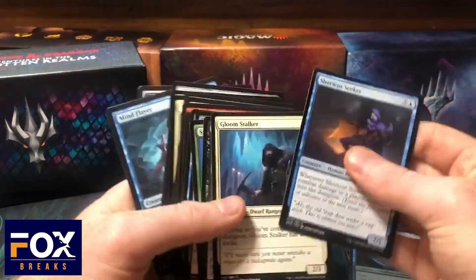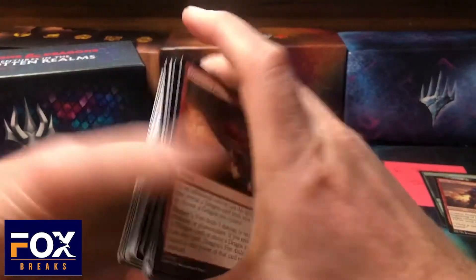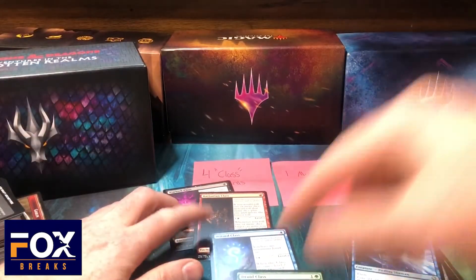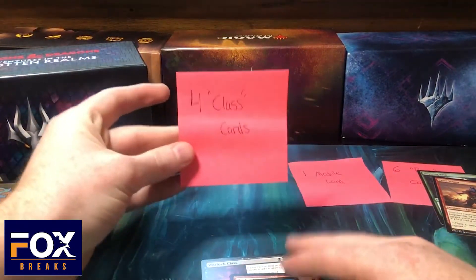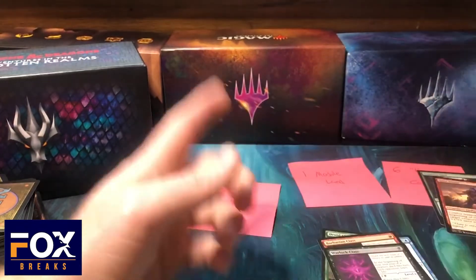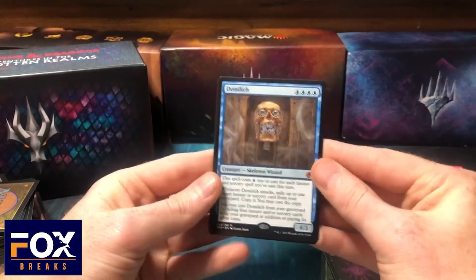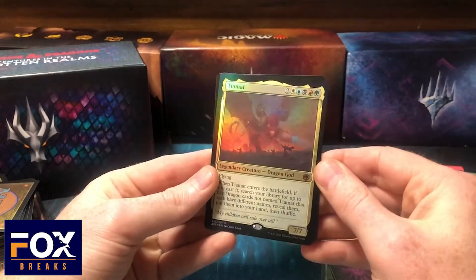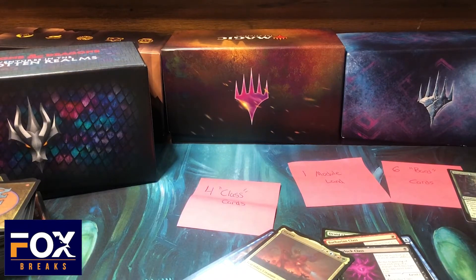Mind Flayer. All right, so based on what I'm seeing, we didn't hit a single achievement — wait, actually we did get one. We got the four class cards: Druid Class, Wizard Class, Barbarian Class, and Warlock Class. So we did get the class card achievement. We did not get the module land and we did not get six bard cards. But who really cares, because we did get a Demolick and a foil Tiamat! Overall I'd say that's a good bundle. I love the art, I love the dice. If you're not looking to get too much of this set, go out and get a bundle. Thanks for watching Fox Breaks achievement-style opening — see you at the next video!